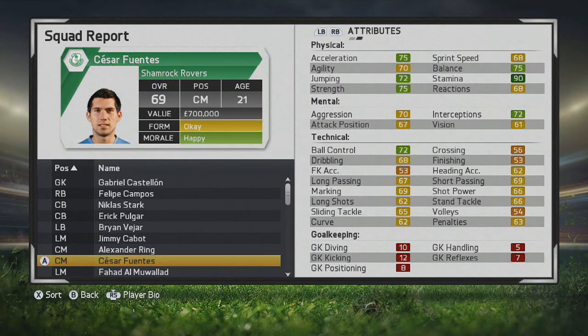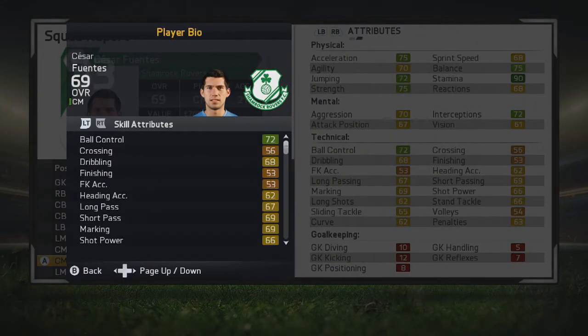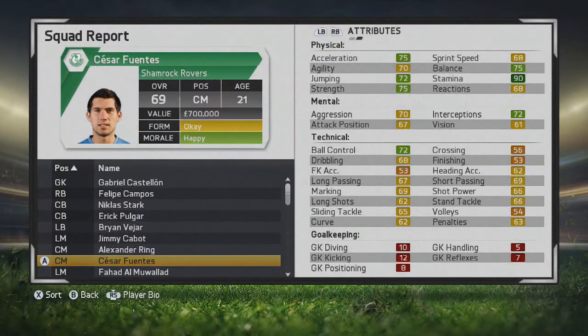What's up guys, welcome to another player growth test. This time we're taking a look at Cesar Fuentes, who plays for Cesar O'Higgins in the Chilean league. He has really good base stats already and would probably be great for a Championship team right away. He plays center mid and right back, showing versatility. He's five foot seven, right-footed, medium/medium work rates, three-star skill, two-star weak foot.